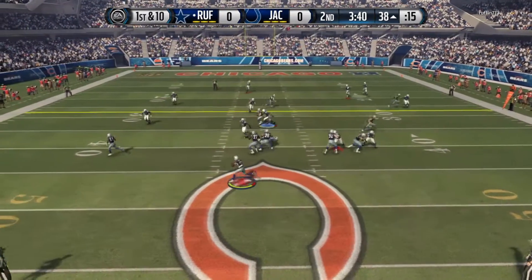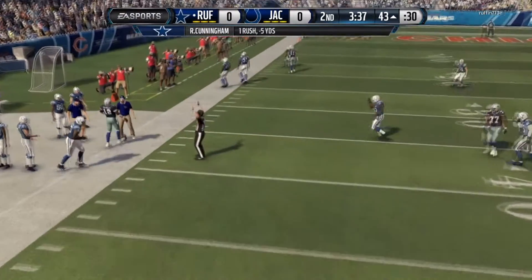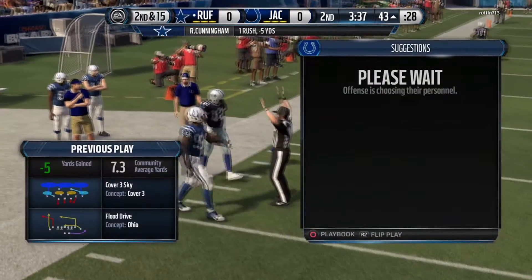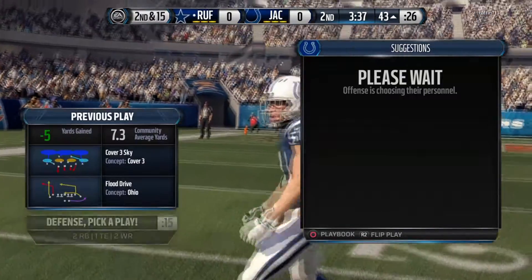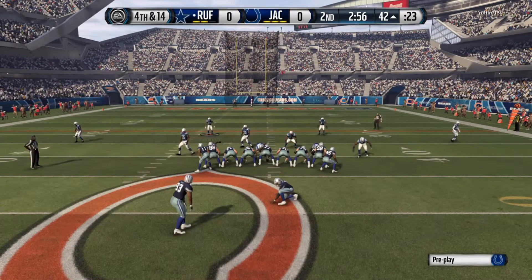We've got to really adjust our game here. Randall Cunningham rolling out to the left, running out of bounds for a five-yard loss — second and 15. I don't know what he was trying to do just running out of bounds, but they're going to end up going for the field goal.